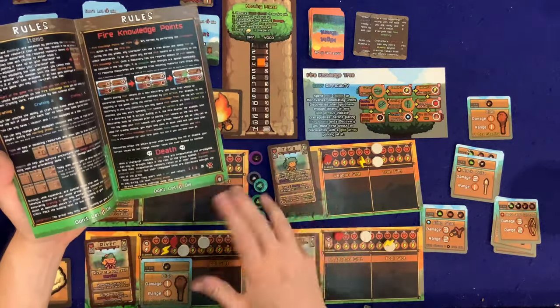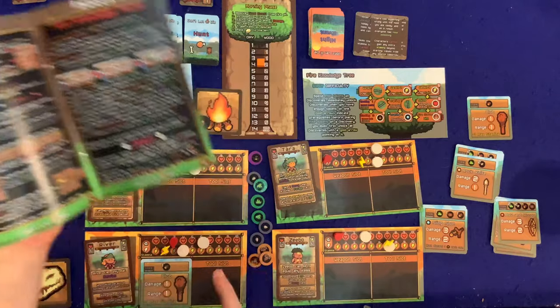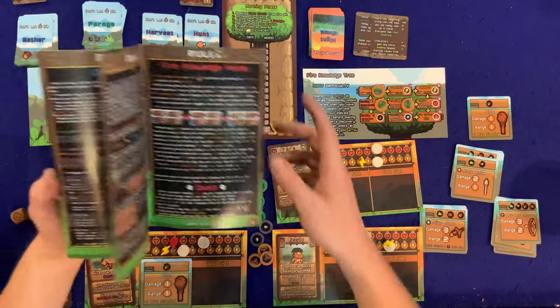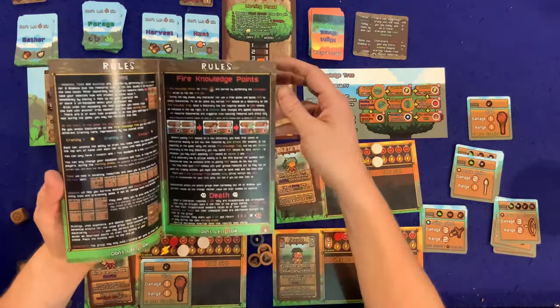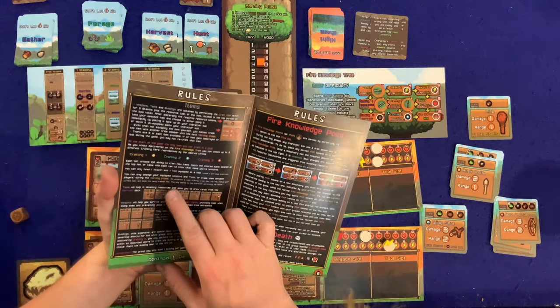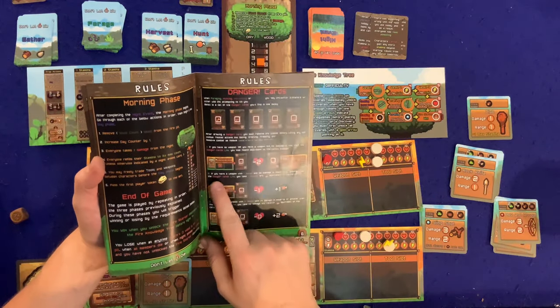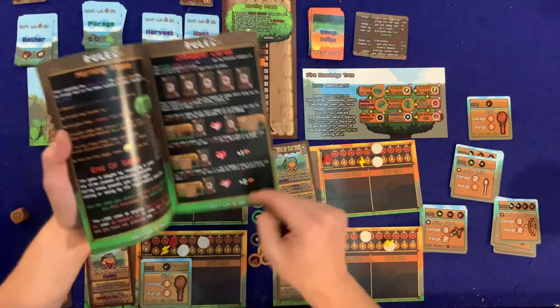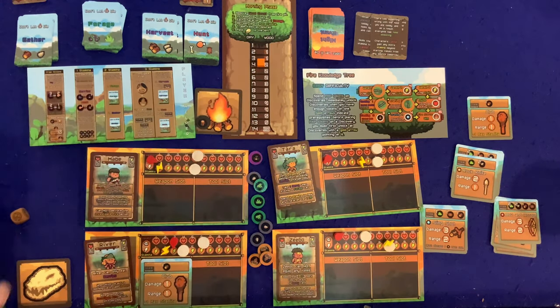River is now down to one HP. She could cook, but you need cooking level plus wood, and we don't have wood. Zebo has to get wood, otherwise the fire goes out and we lose. But I can trade! Trading three fiber to a neighboring tribe for cooked berries. That lets River eat and survive. Actually, Zeebo needs it more — though Zeebo can gain HP from drawing berries, not from eating them directly.